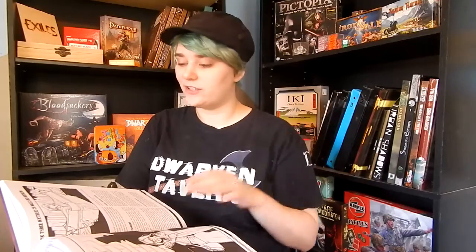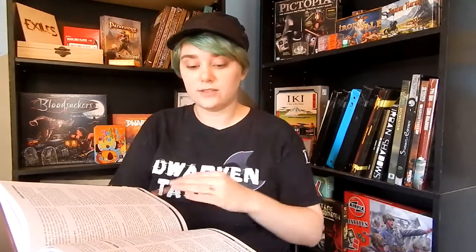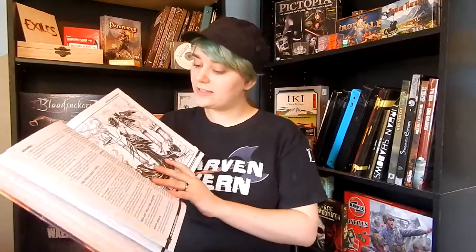Then Book Three comes along, covering psionic powers and all the magic that goes along with it — psychic attack rolls, the actual mechanics and definitions of how to play them out. There are advanced psionic powers for higher levels, and then magic and spellcasting. The artwork continues to be simple and sketchy — it looks like something an artist would have done in their free time, but I love it. I love how messy and clean-cut it looks all at once.